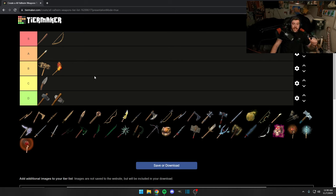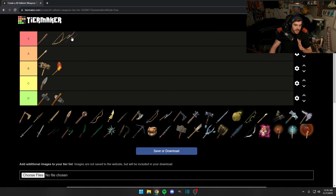That's the meadows done — two S tier, two A tier, two B tier, one C tier, one D tier. Great symmetry. Now we're in the Black Forest, the copper age, and this is when you really start seeing what some of these weapons are capable of. I'll keep each biome's weapons visually separated so you can see the distinction clearly.